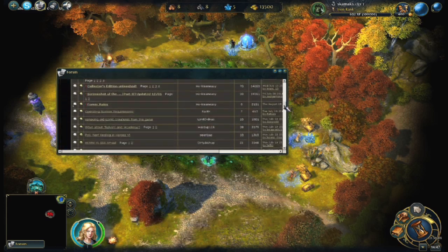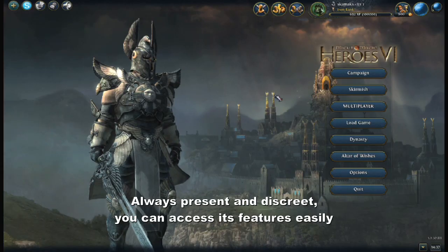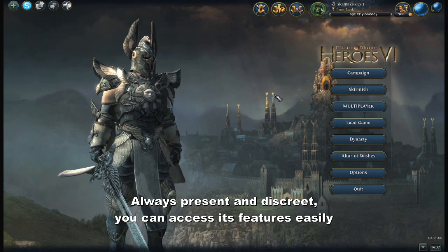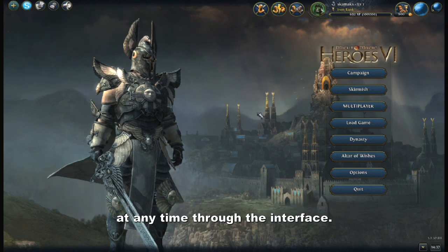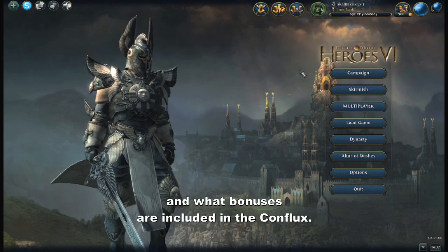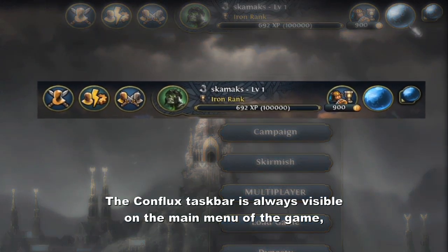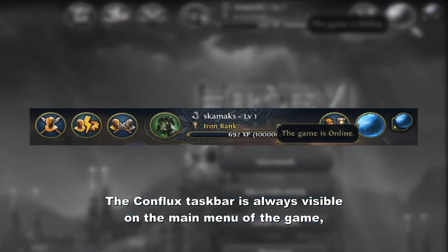The Conflux has been designed to be integrated directly into the game mechanics and gameplay. Always present and discreet, you can access its features easily at any time through the interface. The Conflux taskbar is always visible on the main menu of the game.